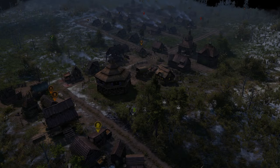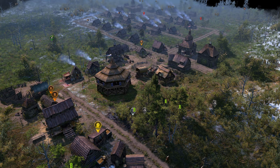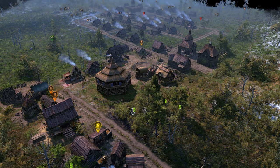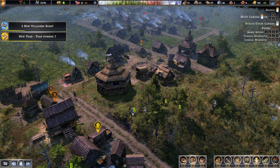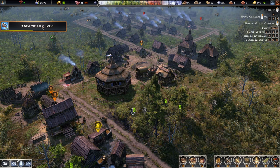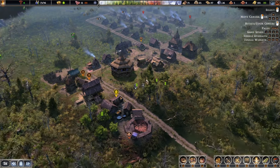Hello there and welcome back to the next part in our Farthest Frontier series. We'll bring back the UI real quick as well. We are just exiting the winter, year number 7 it seems, and 3 villages have been born. Alright, fantastic.